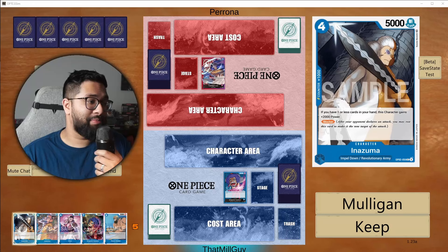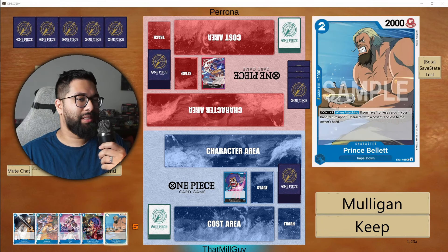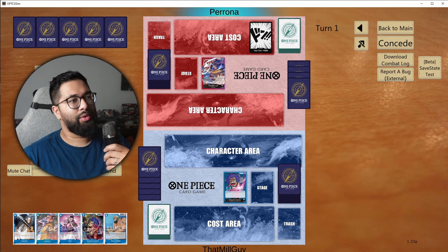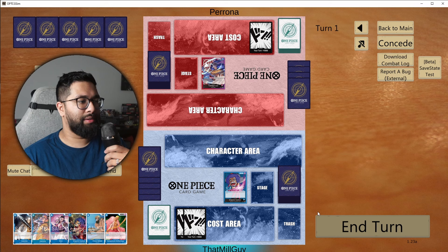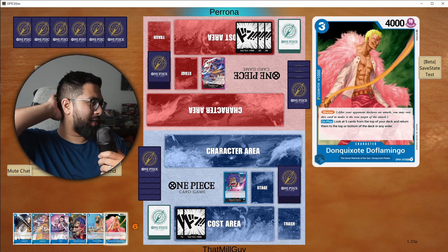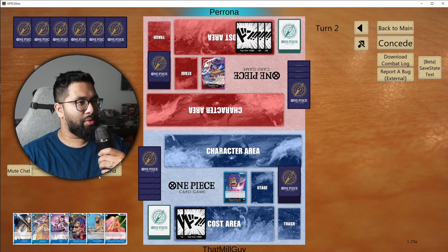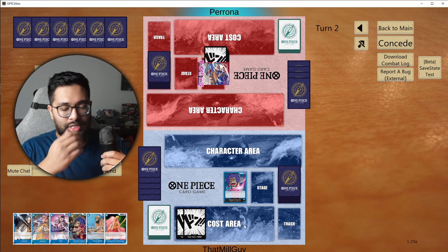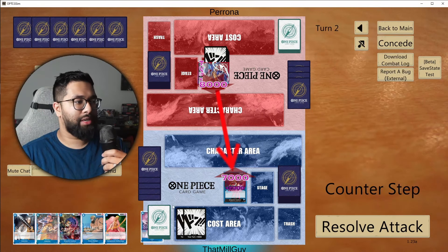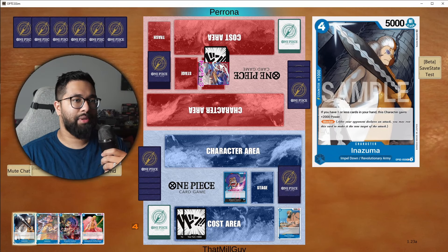Apparently this matchup is actually pretty good. They go first. We obviously want to go first, but we have some options here. We're probably not going to be bottom decking a lot. We have the combo in our hand — that's the thing. We have our combo in hand and we just need to get three more turns. We're going to be taking some hits, so we have some amount of 2k counters here.